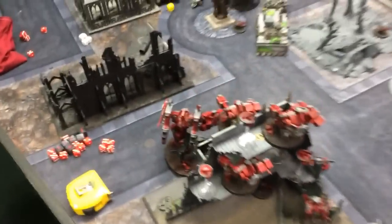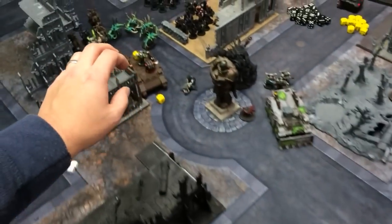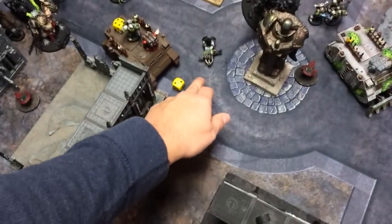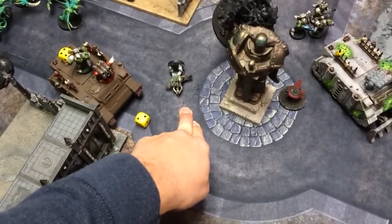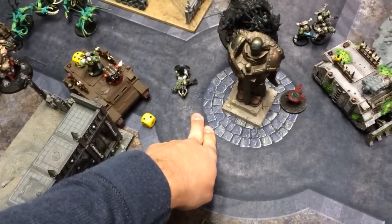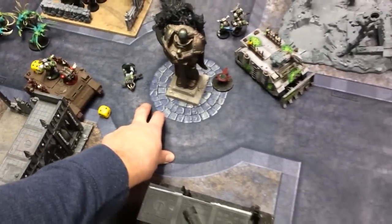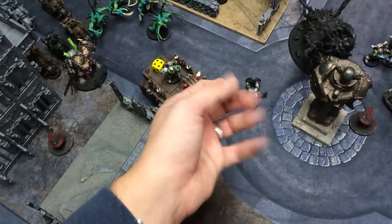Bottom of turn one: the Riptide moved up. Lots of shooting — the Command Unit threw down some Marcolites on a Rhino, which the Riptide used to lay down two Melta shots using his Nova Reactor. Even at Ballistic Skill 9 he still missed one shot, but it was enough to take out the Rhino with an Explodes result, doing a couple of wounds to the Marines inside.